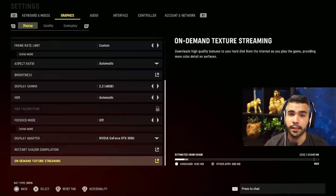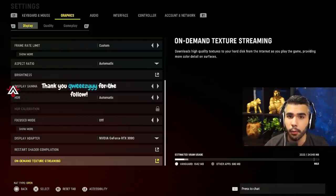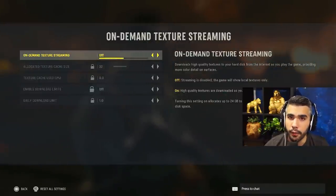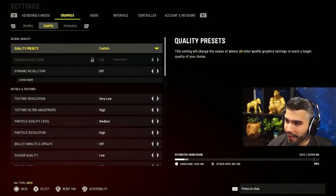This is something very important — a lot of people are having packet loss issues, and I was having it too, where every second the game was lagging and saying packet loss. Apparently one setting affects it a lot: make sure on-demand texture streaming is OFF. It should solve that issue.